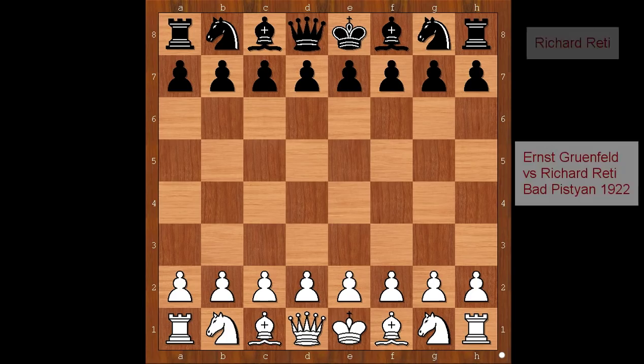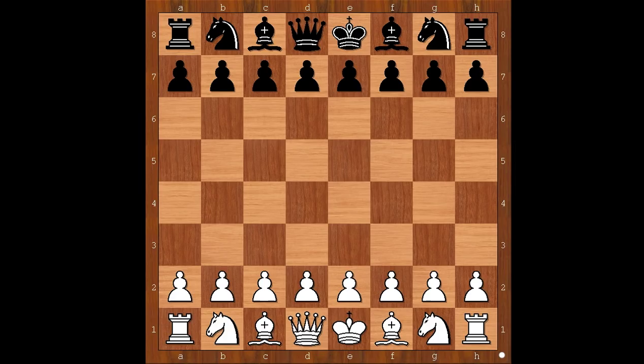Hi, this is Matto. Welcome to my online chess lecture. In this video I will show you a game between Ernst Grunfeld and Richard Retti. This amazing chess game was played in 1922. Ernst Grunfeld was German champion. He was famous for inventing his own opening and beating great players with it. Grunfeld introduced his defense to the world by defeating Alexander Lechin with it in 1922.